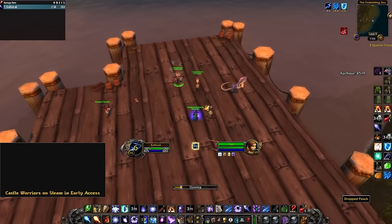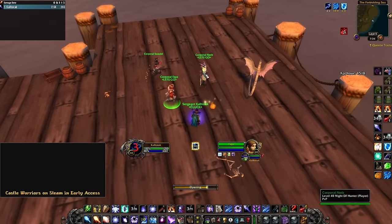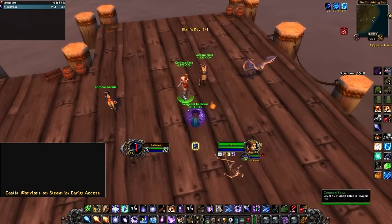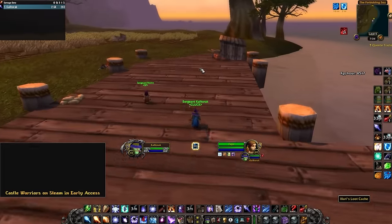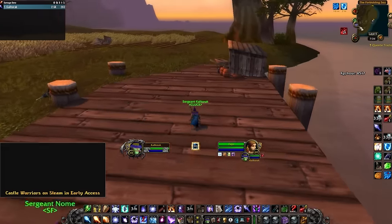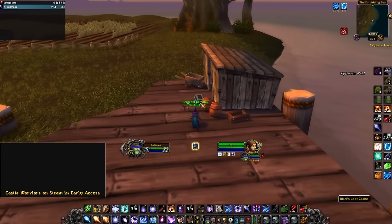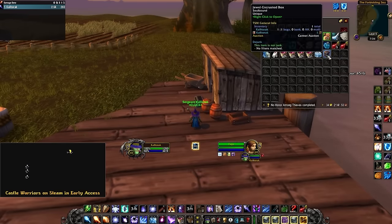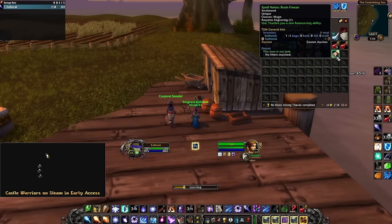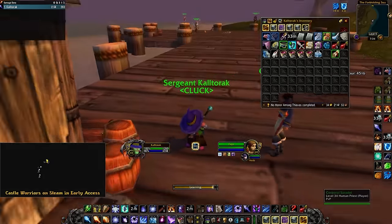When you defeat her, she will drop a pouch on the ground with a key inside. Head to the north end of the dock. There you will find Alari's loot cache. Open it with the key and complete the quest. Open the jewel encrusted box. Inside, you will find your Brain Freeze rune. If you found this helpful, please like and subscribe. Take care.